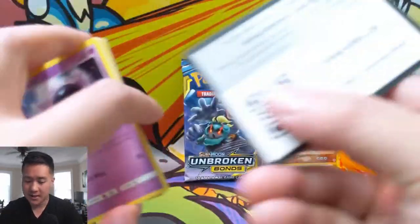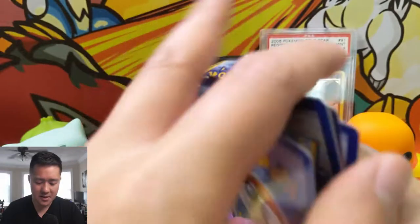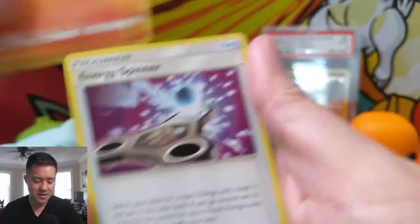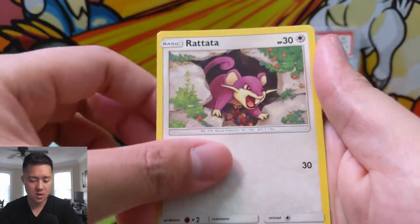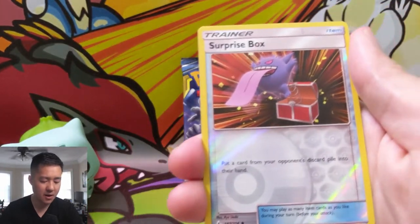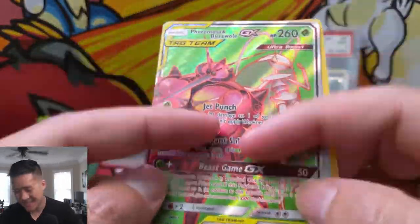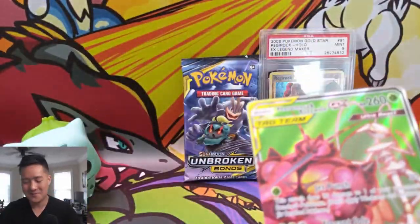We still have two or three packs left — there should be a Burning Shadows hiding behind there. Let's keep it going! We got a Turtonator, energy spinner, Charjabug, Gastly, Tangela, Venonat, Batata, Goldeen, and a Surprise Box. And then — whoa! Full art tag team! Oh my gosh, this is the best opening we've had in quite some time!